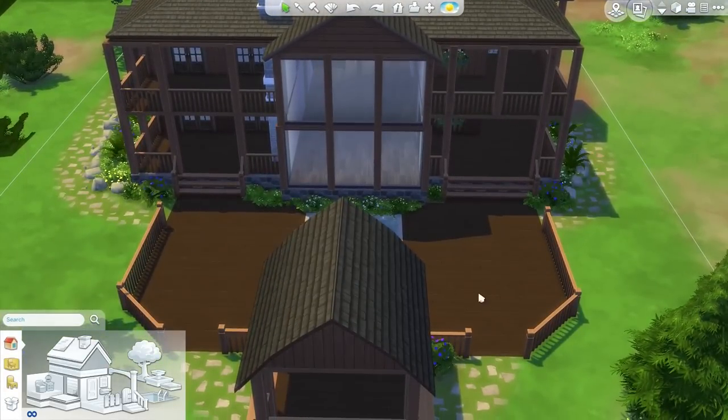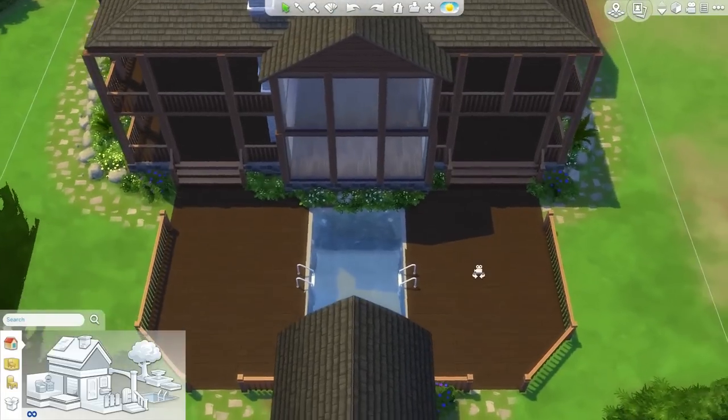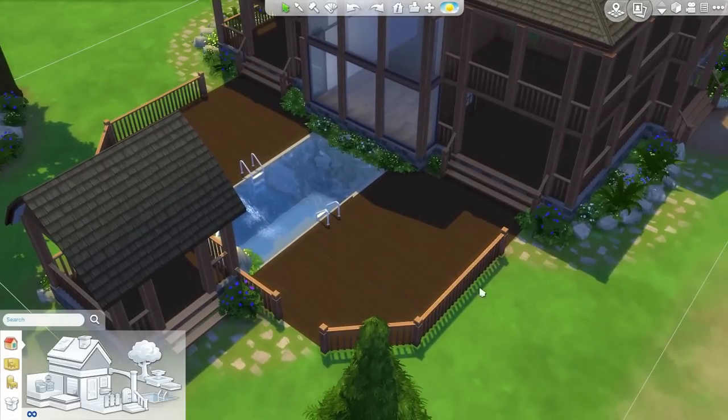I also fixed the issues with the decks being uneven — it was pointed out by Kat and some other people that the lack of symmetry was driving them nuts. I made the stairs a little bit wider so I didn't end up making something else unsymmetrical. I also fixed the issue with the fence not coming as far forward as the other one. There were some concerns about the deck area being too big, but I did try making it smaller in the scrapped episode and it just looked weird.